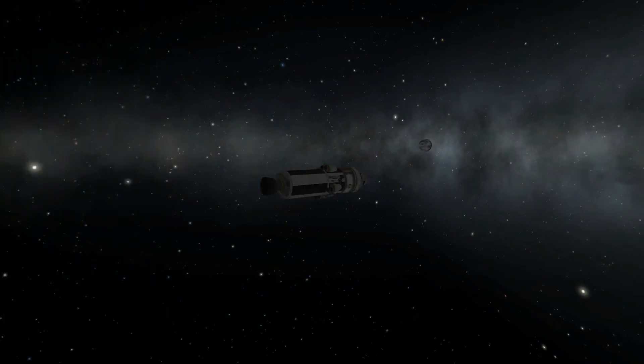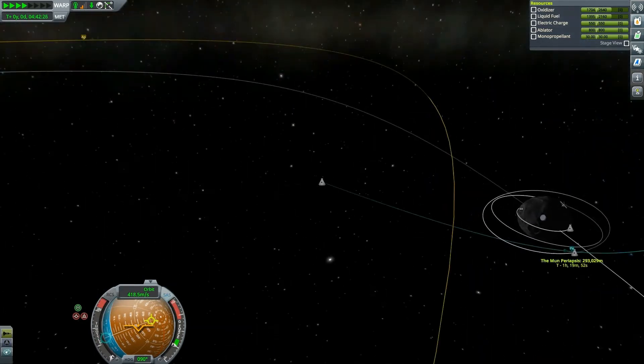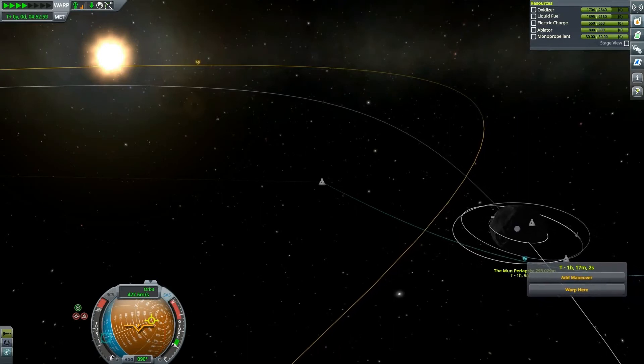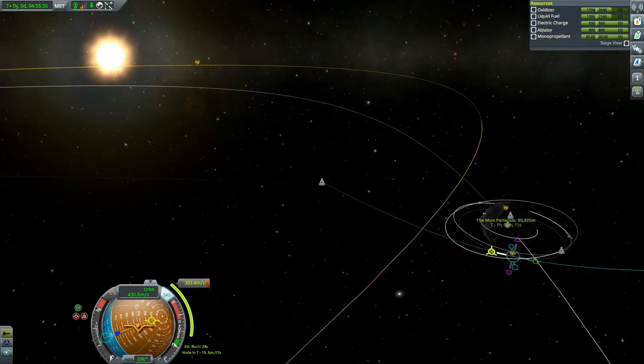Off we go — we'll keep our eye on the moon. Now we're in Kerbin's shadow, just until we come back to the sun. There we go — hey, moon! We are already in the moon's sphere of influence. I really should clean up these derelict ships — they pile up like a bunch of crap. Let's add a maneuver node at the periapsis and reduce our apoapsis. We want our periapsis to be roughly 20 kilometers — 21. I think that's doable.